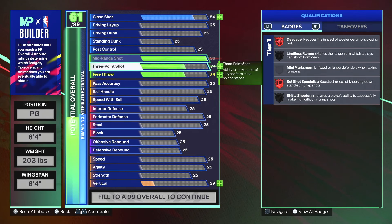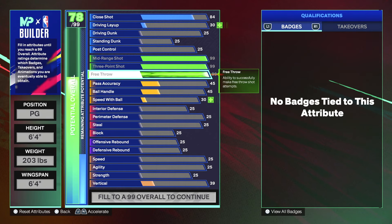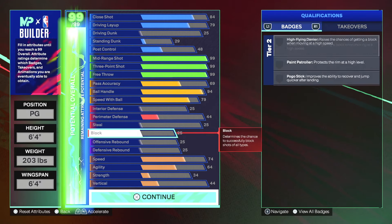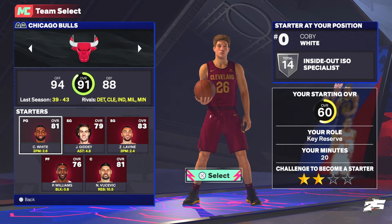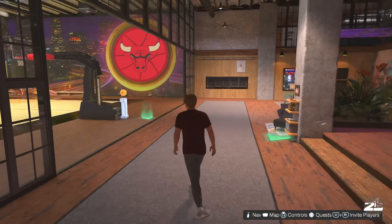From here, max out everything in the Shooting right away. Once you've maxed out Shooting, go down to Ball Handling and max that out as well. Everything else can just be filled in randomly — it doesn't matter. Hit Continue, and when you get to choose a team it doesn't matter which one — just pick any team, skip the cutscene, and select the NBA option.